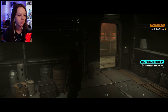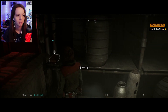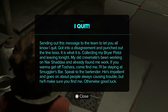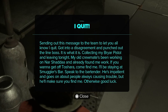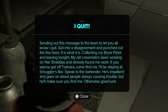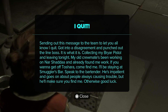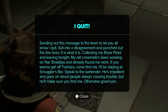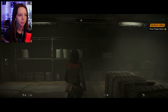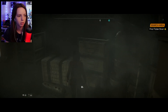Hmm, okay — the second door closed. I quit! Sending out this message to let you all know that I quit — got into a disagreement and punched out the lying boss. Collecting my via pistol and leaving tonight. My old crewmate's been working on Narsadar and already found me work. If you want to get off to Shara, come find me — I'll be staying at the smuggler's bar. Okay, that's something for us to go and find as well.